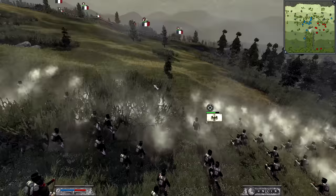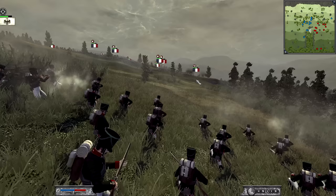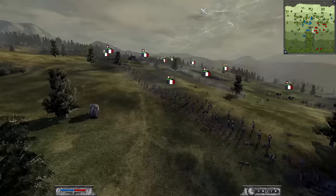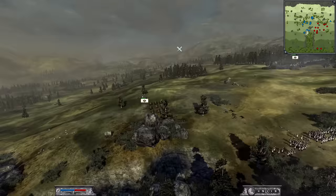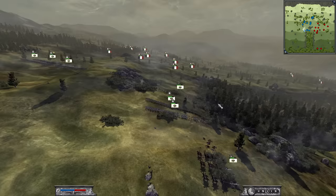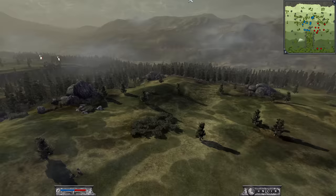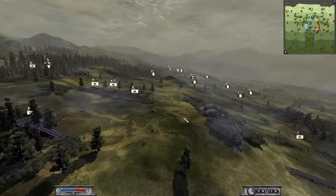The Jaegers have now decided to take on the Voltigeurs of the French. The French aren't firing back — I wonder if the Jaegers have better range than the Voltigeurs. He's now moving up his horse artillery. I love horse artillery because they're so fast moving and you can get them in really good positions to destroy the enemy quickly.